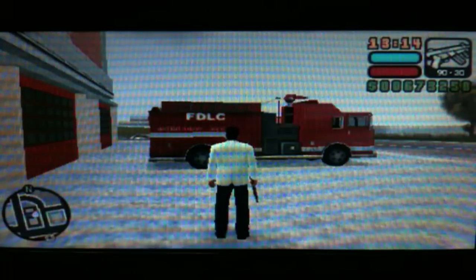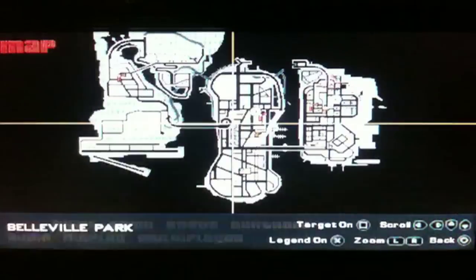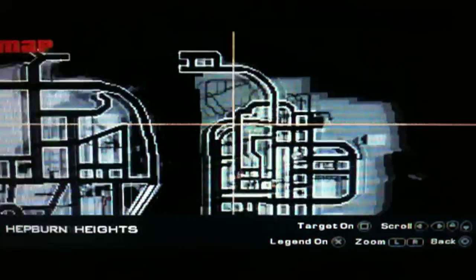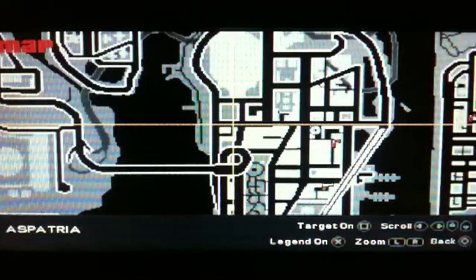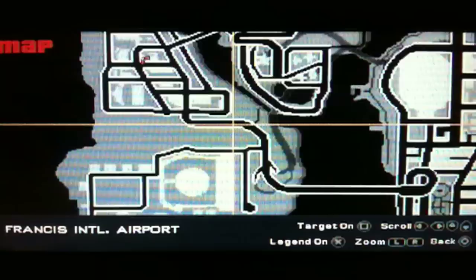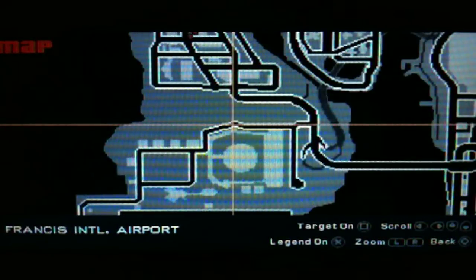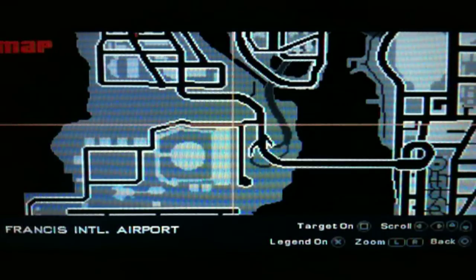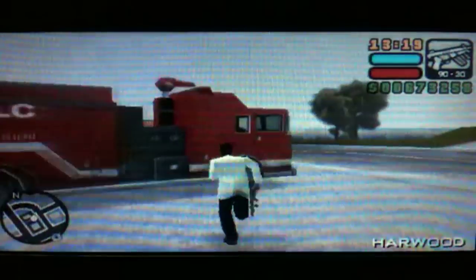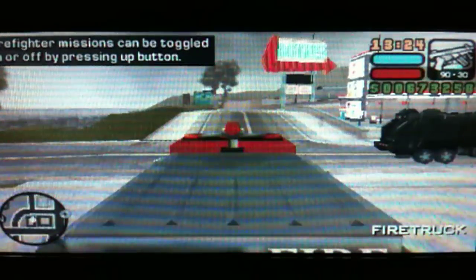Hi everyone and welcome to part 81. I'm doing a GTA LCS PSP walkthrough for 100%. I'm at the fire station on Portland. If you want to find a fire truck, you can go to this location on Staunton Island, or on Shoreside Vale there's also a fire engine just outside the airport. Anyway, just find a fire truck, get in it, and press the up button to activate the vehicle mission: Firefighter.